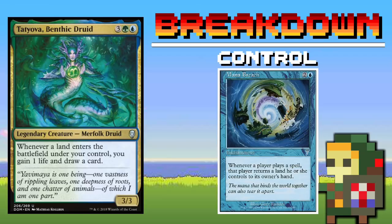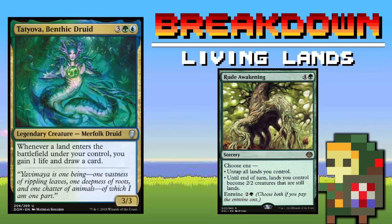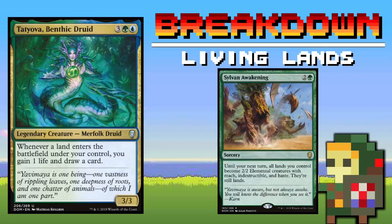It's important to not only have the flexibility to protect our board state, but to disrupt our opponents if they get off to a faster start than us. Lands are pretty awesome, especially when they can draw you cards and gain you life. But what I like even more is having the ability to turn those lands into creatures and wreck face.